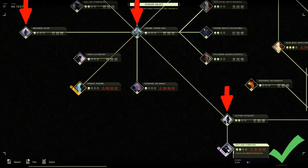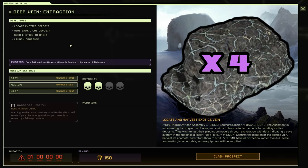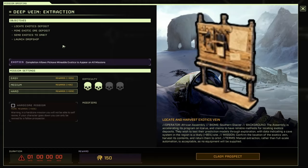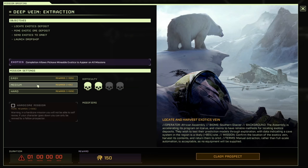They think they've got a lead on some exotics. The goal of this mission is to drop down and find an exotic deposit, mine four static exotic nodes, upload them to the Orbital Exchange Interface, and then upload yourself. This mission can be done on easy, medium, hard, and hardcore, but I highly suggest doing it on easy if you're new. If not, medium is more than sufficient.